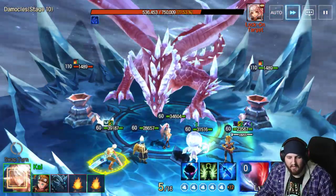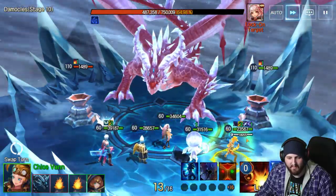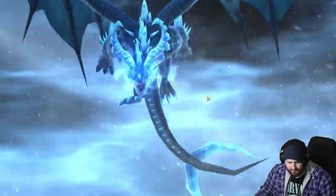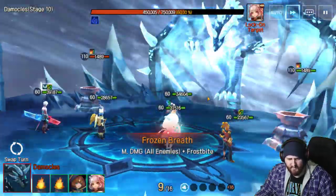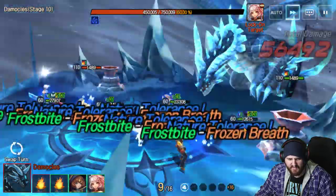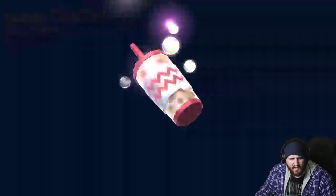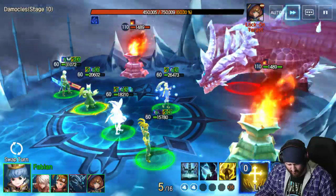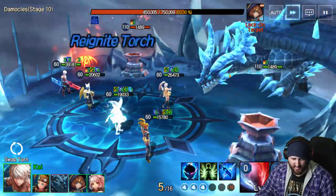We hit him and start really pushing out the damage. We swap back to Kai and really try to bring it home. This is where he goes frosty, which you could play around if you wanted to save your swap to push it. It was going on Stella, so I just didn't care about it because we don't need her right now. So go right here, put the blessing on Kai, chug him a little bit more. We're getting very close to phase two, which we might push right here. And we do — phase two, which really isn't a problem whatsoever.